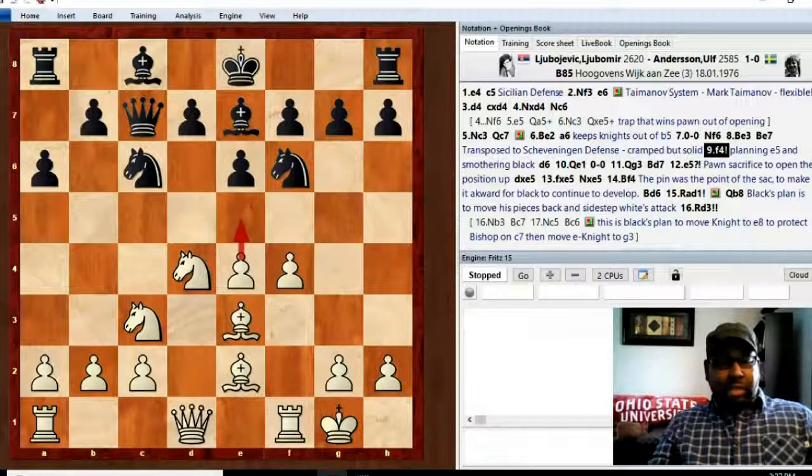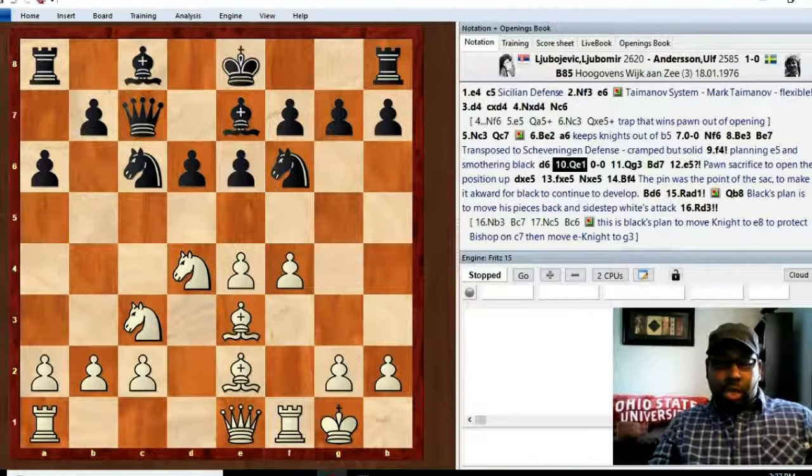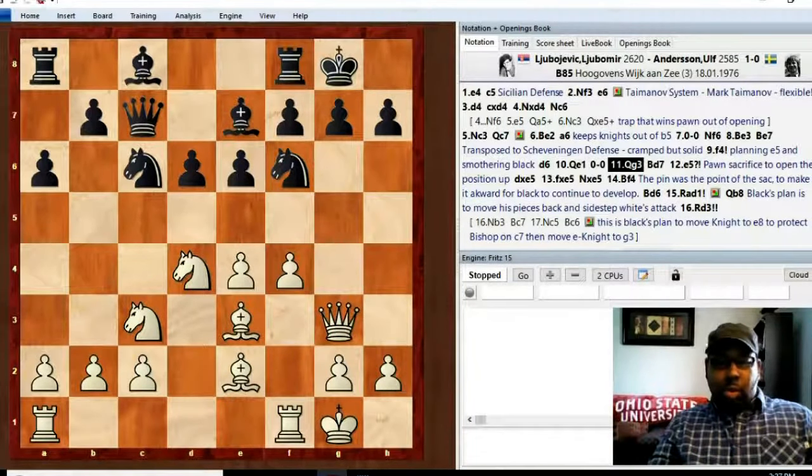f4 is an aggressive move that strikes out in the center. It gives white the intention of playing e5 on the next move, creating more space and cramping black. d6 prevents that, and the queen on c7 also stops the e5 push. Queen e1 — the idea is to eventually move the queen to the king side to get involved in white's attack. Castles, queen g3, bishop d7 puts the bishop on a better square and makes room for the rooks.